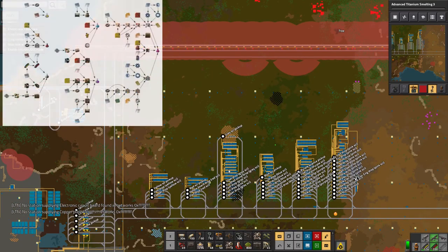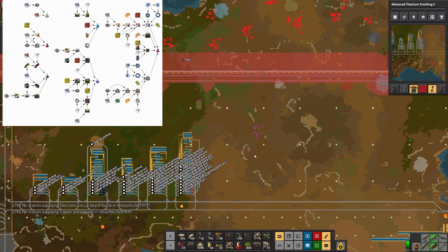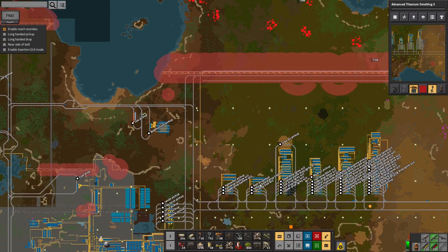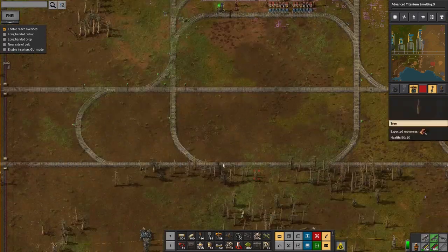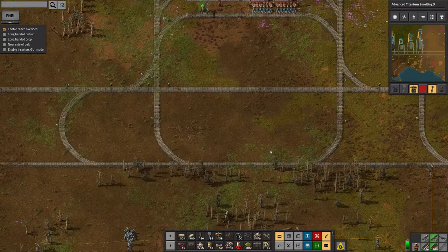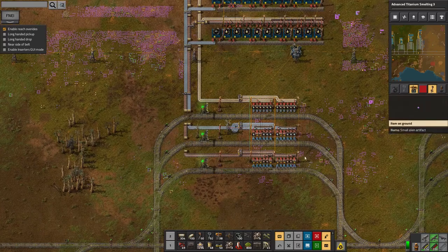My plan for that area was to build up a system that's going to produce all of the science packs - at least the first six of them. Any more I produce will carry on along here and probably take up more space. For each of these we've got the main railway line running back and forth along here in both directions.